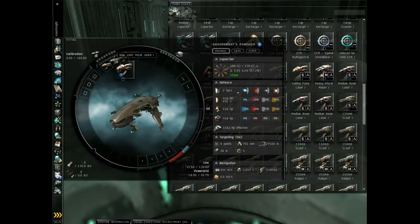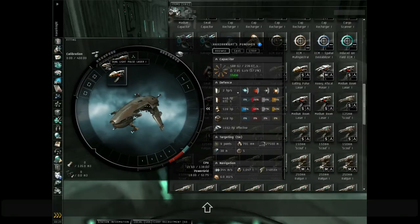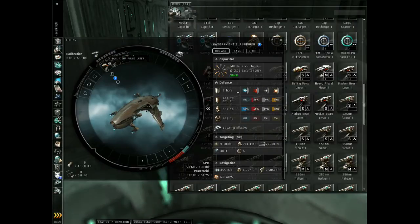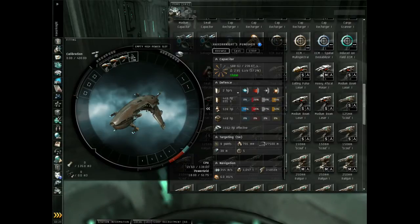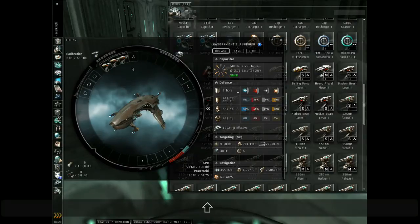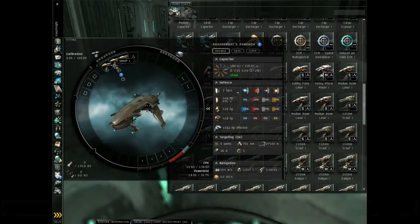Take the second weapon and drag it, hold shift, and drop it onto the first weapon, or the previous weapon. Do the same, and you'll notice that a number one has appeared under all the grouped weapons. This is because all three of these are now grouped.